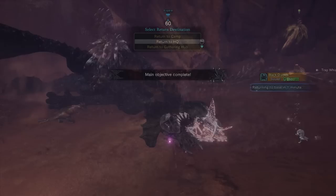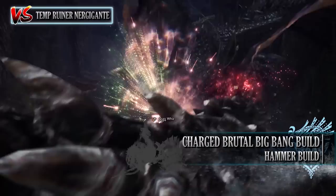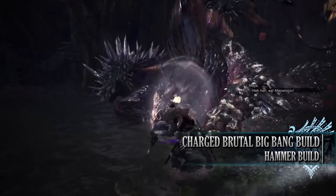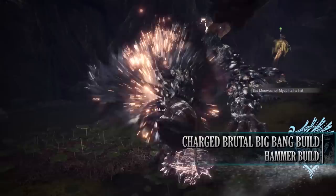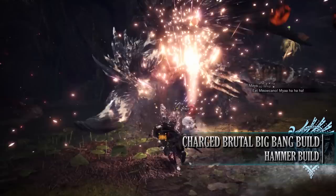The next build is the Charged Brutal Big Bang build — a quirky niche build for players who love to use the charged brutal big bang. This move was effectively buffed in Iceborne as it allows you to perform a follow-up Clutch Claw attack, grappling onto a monster, spinning toward that location, slamming into it for damage, and then following up with Clutch Claw attacks or flinch shots.